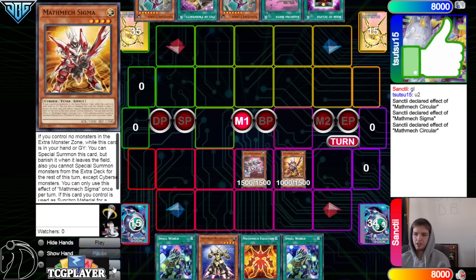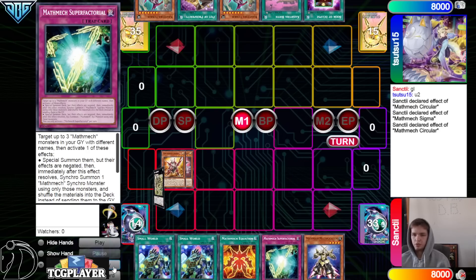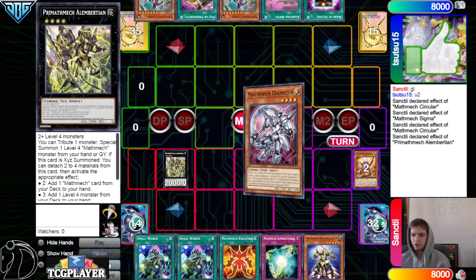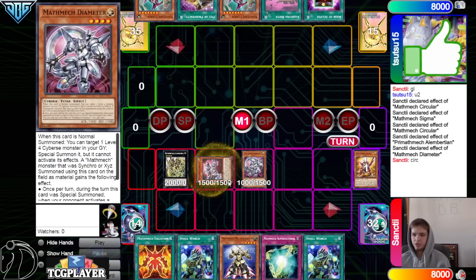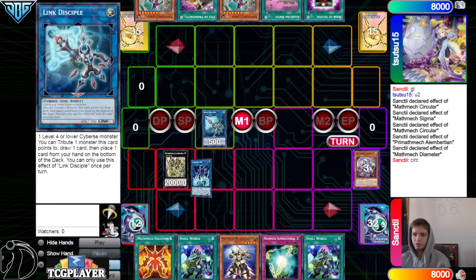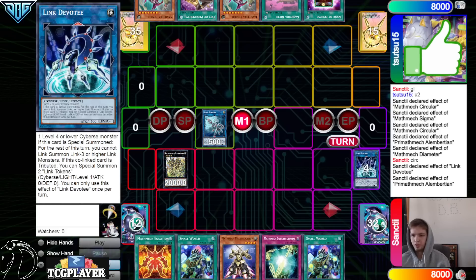Sigma brings itself out, Circular goes search, grab Super Factorial, then overlay those, make Albert. Albert effect, attach 2, go search — that's going to grab Diameter. Then normal summon Diameter, Diameter effect, bring out Circular from the graveyard. After that, use Circular, make Disciple, then make Devote. Devote mandatory effect, then Albert tribute off Devote.